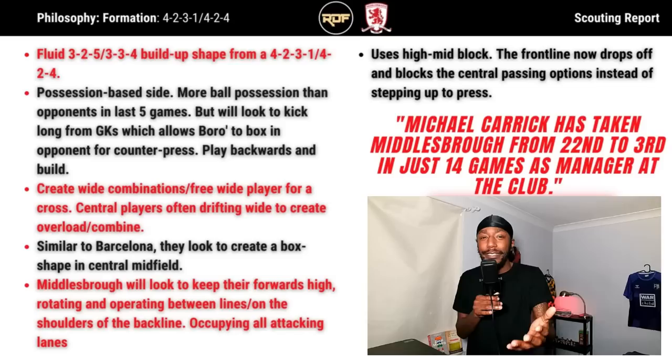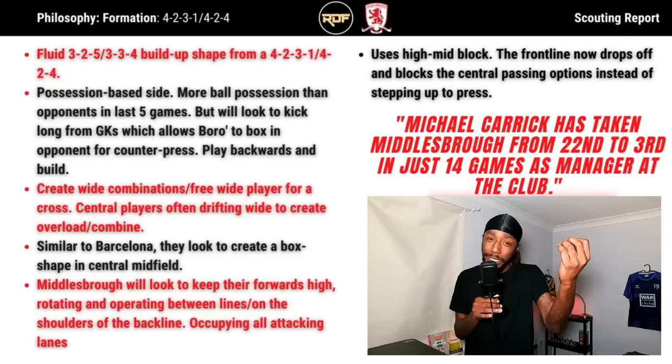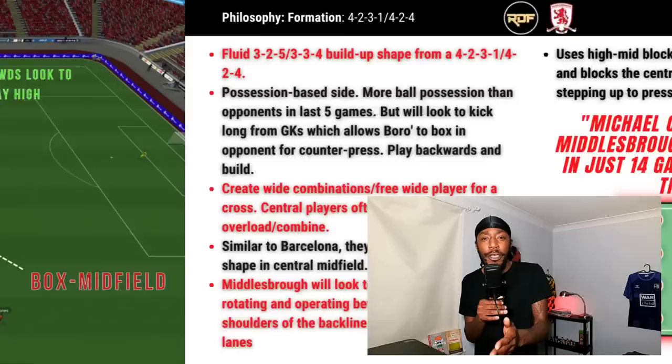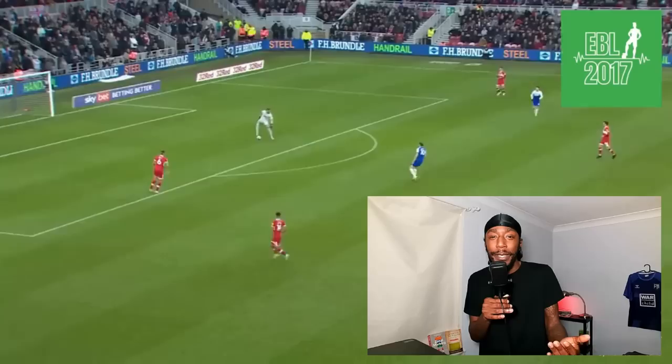I've designed a scout report with key information from what I've seen from Michael Carrick. The base formation — is it a 4-2-3-1 or a 4-2-4? We don't exactly know, but the forwards like to stay high. The attacking midfielder, if it's a 4-2-3-1, is usually Akpom, who can drop deep to receive but also pushes up to make it more of a 4-2-4 shape. The right back, sometimes Tommy Smith, tucks inside to make it a back three.